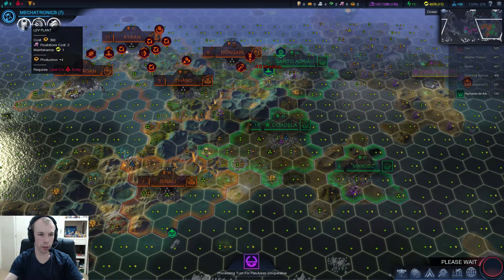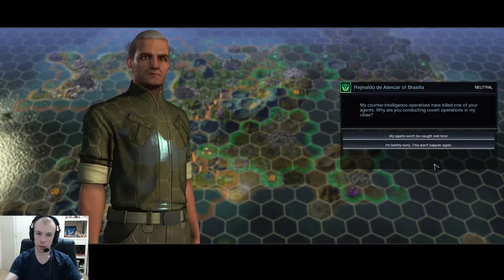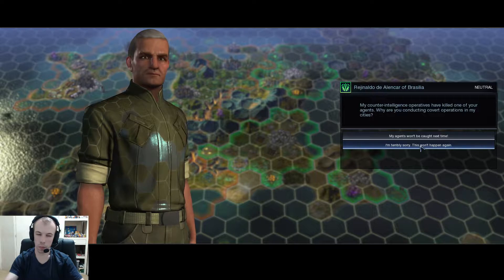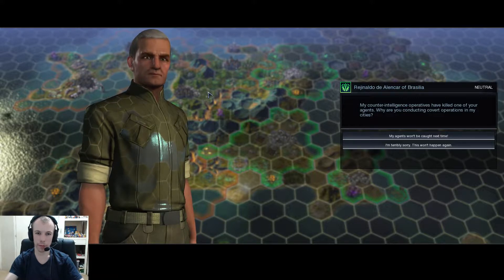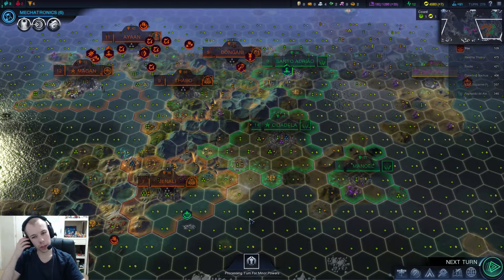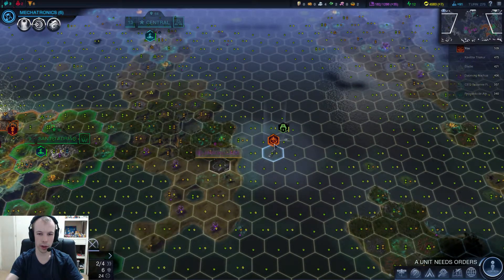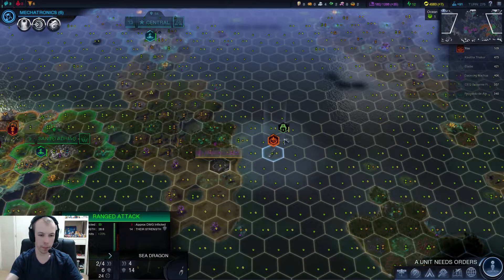So what does Mechatronics do again? Oh, that's right — we get the float stone stuff. My counterintelligence operators have killed one of your agents. That's probably the guy that used to be there, because my other guy hasn't even left yet. So that was him. That also might be a reason why I have another agent. Let's just say I'm sorry. If you lie to them and they catch you, is that worse than just saying you're going to keep spying? Because I can't help but think telling them you're going to spy on them isn't exactly a good idea.